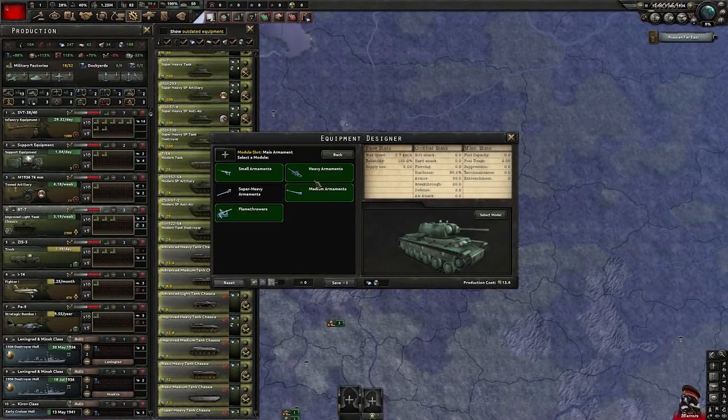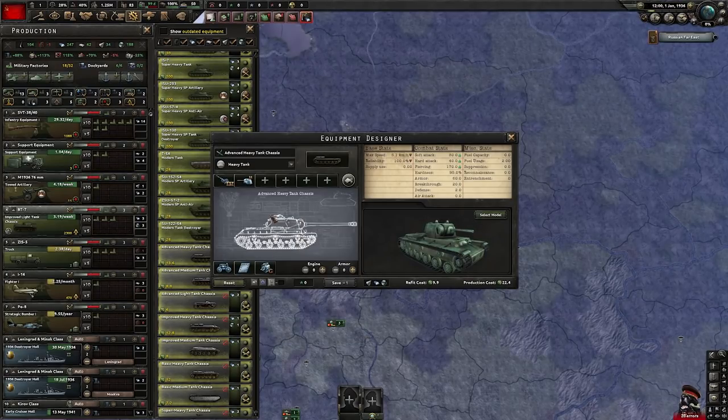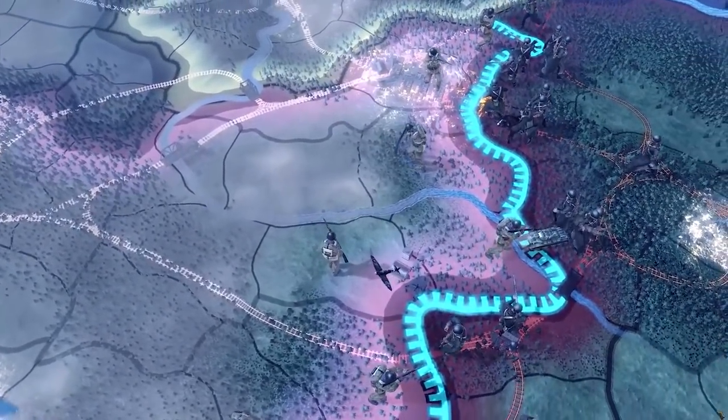The final core component — without which this is just a mobile bucket — is, of course, the main gun. This determines the type of enemy this tank is designed to fight. Is this meant to cut down human targets with a maximized soft attack, or a machine more suited to tougher opponents? Now we have the fundamentals, we can start to look at the equipment designer as a whole and add the bells and whistles.